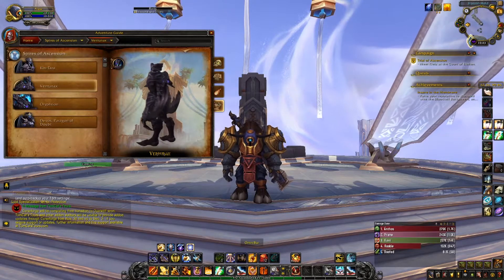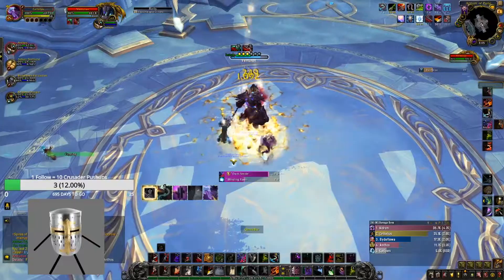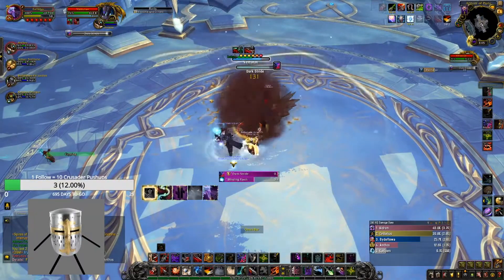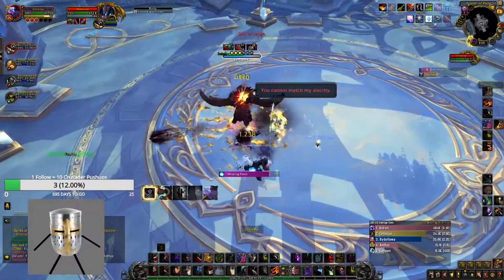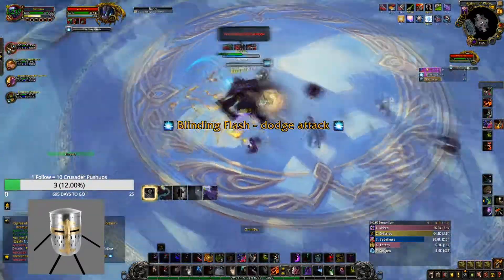What's going on guys, I'm going to show you all the Ventanax fight on Mythic Difficulty. The main mechanic for this fight is when Ventanax randomly jumps on a player. It's going to apply a nasty bleed on them that needs to be healed over time. However, shortly after jumping on the player, he also drops Shadow World.